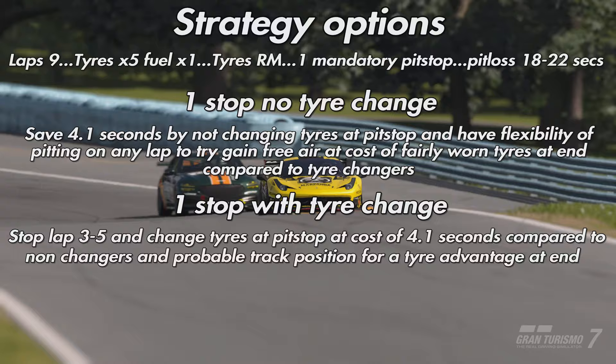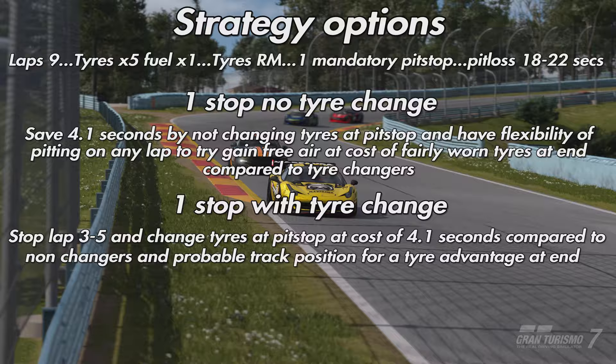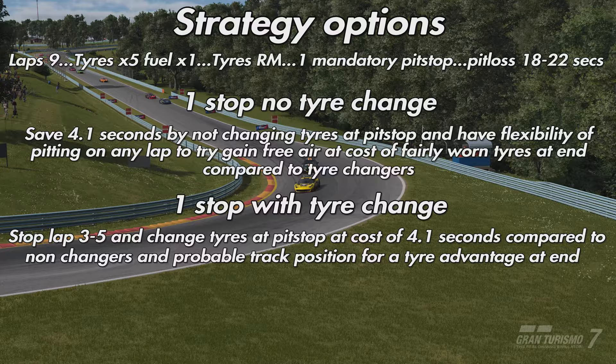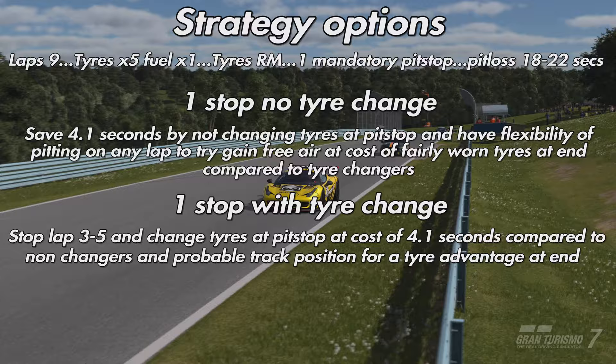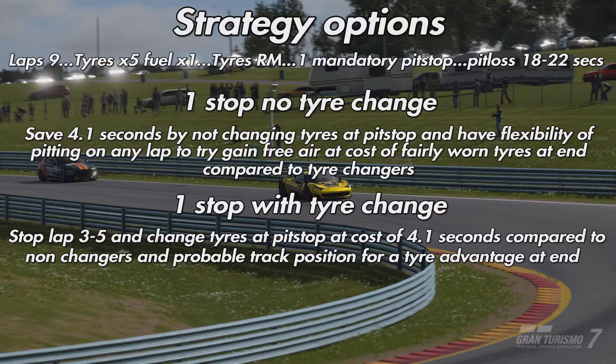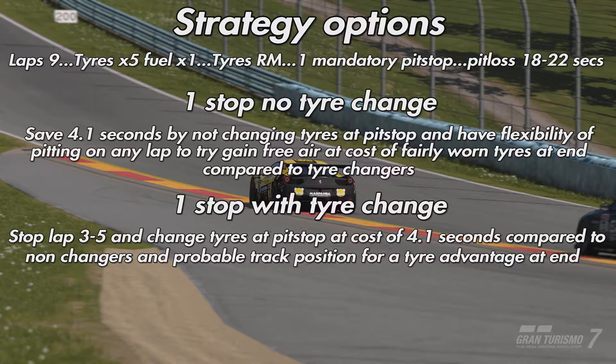Not changing the tyres also gives you flexibility over when to pit. The second option is a one-stop with a tyre change, stopping on laps three, four, or five — but that 4.1-second cost is steep, especially in higher splits where Group 4 races are very tight. You will have a tyre advantage at the end on a track where overtaking is possible. My recommendation is the one-stop with no tyre change using a car that's good on tyres. It's not a bad race — it just doesn't quite have the appeal of Spa's dynamic weather, but we'll give it a bash over the course of the week. Hopefully this video has been useful — hit the like and subscribe buttons, catch you on the next one!